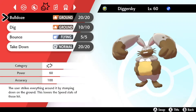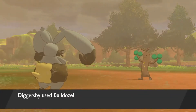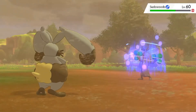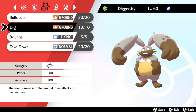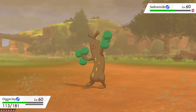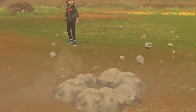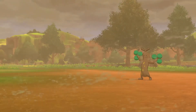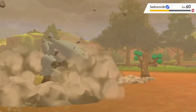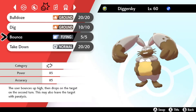Diggersby can use all of Bundleby's attacks as well as Bulldoze, which hits and slows down all Pokemon around the user. Dig, where the user hides underground for a turn and attacks on the next. Bounce, which is similar to Dig but may also paralyze the target.